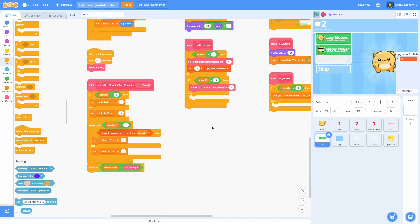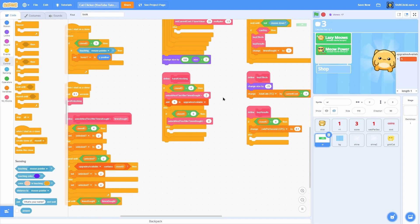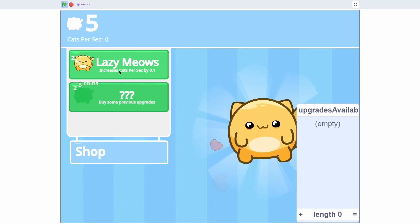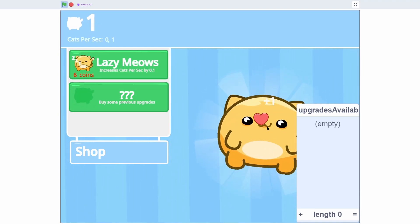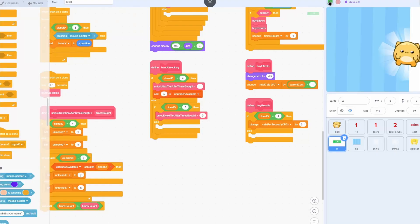You can change all these values. For clone id equals 4, which is the lazy mouse, if times bought is greater than 1 — meaning we've bought it twice — then we unlock the next tier. Let's test: buy it once, nothing yet, buy it again — boom, it unlocks the next one.